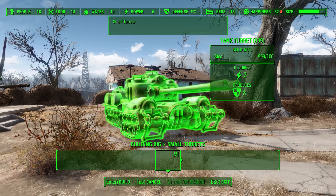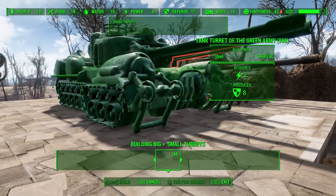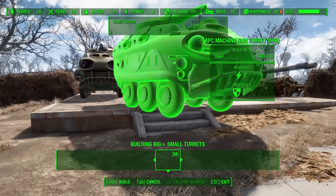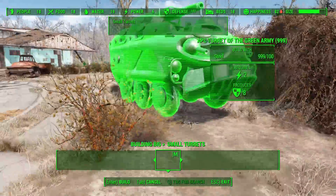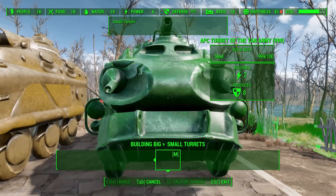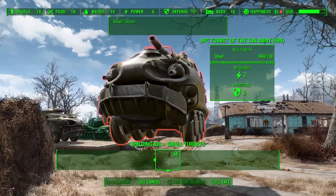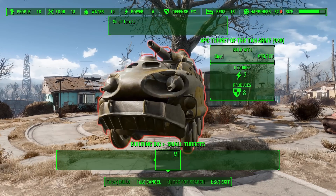The first tank produces 8 defense, which I think is a little low, but it is what it is. There's also a green army tank meant to look like the plastic green army soldiers, but I'm not the biggest fan — I'd rather go with the standard rusty tank, which looks much cooler. After that we get into the APCs: there's the standard old rusty APC, then a green plastic toy version, and a tan army APC. All APCs also produce 8 defense and technically require energy but functionally don't seem to.